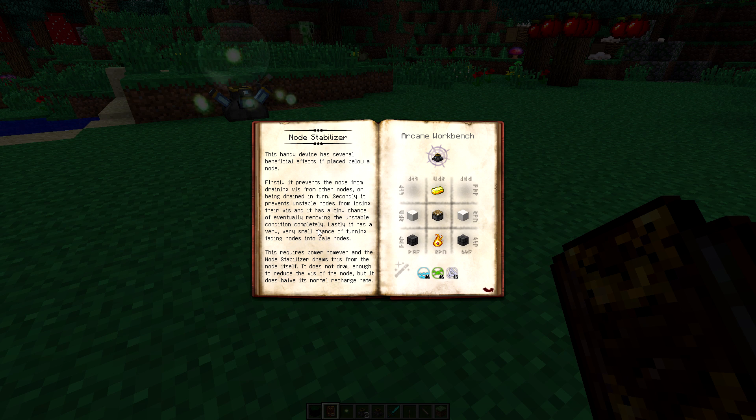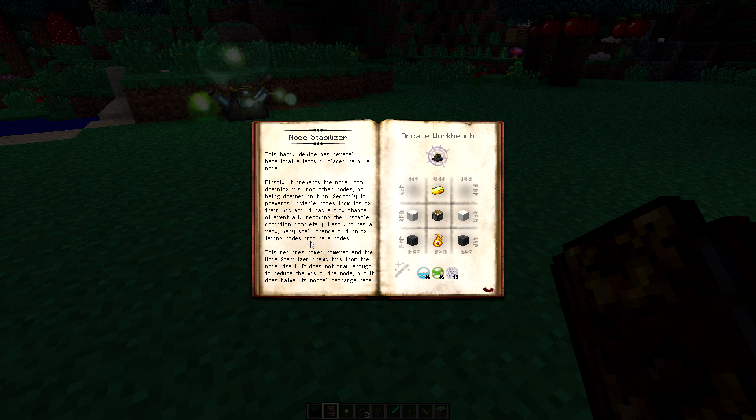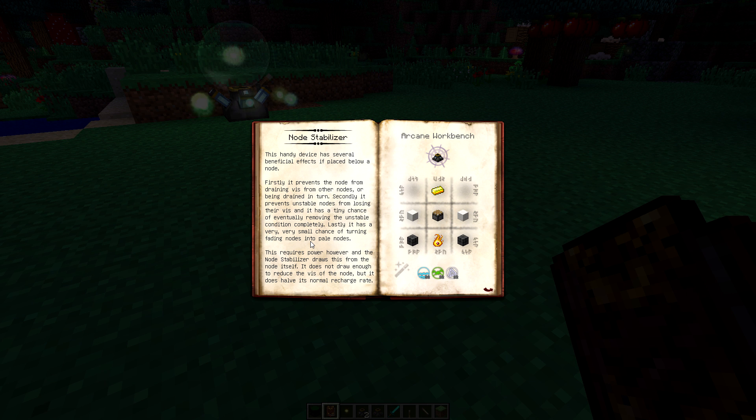Unstable nodes aren't stable — pretty self-explanatory. They will start to fluctuate with their vis over time. This stabilizer has a very small chance of making an unstable node become a stable node. It also has a very small chance of turning fading nodes into pale nodes. Fading nodes are nodes which are going to vanish from the world — they'll eventually drain out and remove themselves. If you place a fading node in this stabilizer, it has a chance to turn it into a pale node, which has a slow recharge rate but won't leave the world.